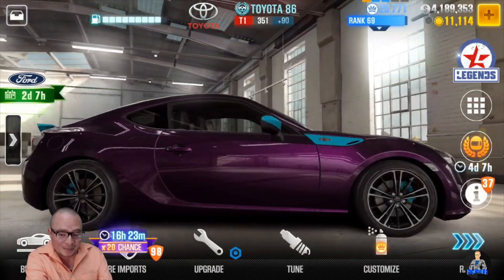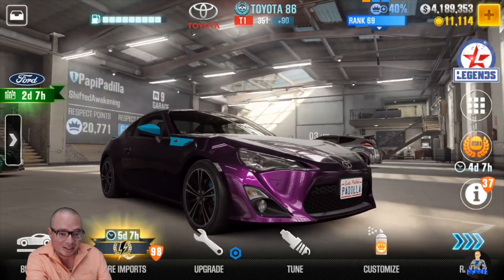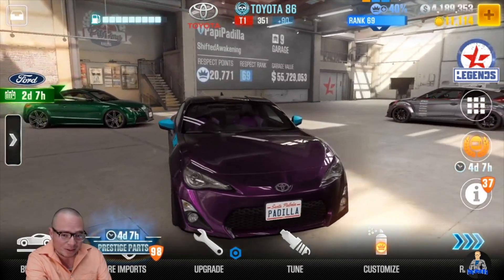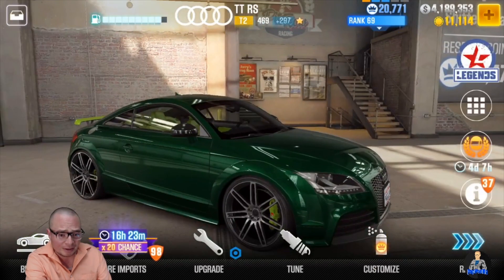So it has sentimental value and I like the car, but what I don't like is the rims. There's another Toyota 86 that you can get where you can actually choose different rims. I don't know if I'm gonna sell this one or strip it — I kind of don't want to because it was my first car. But let's move to the Audi. This one has 16 out of 51 fusion parts and 39 out of 42 upgrades.